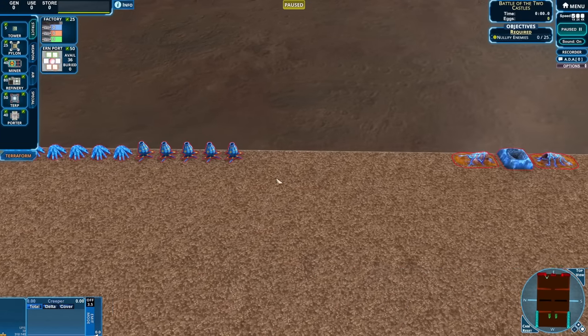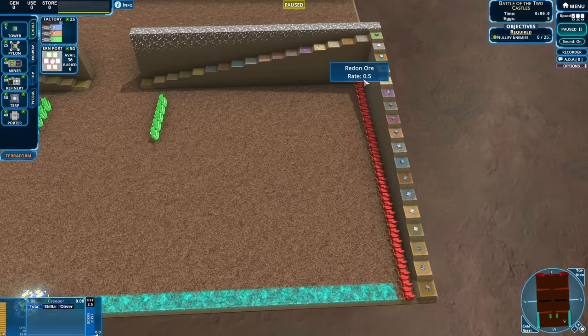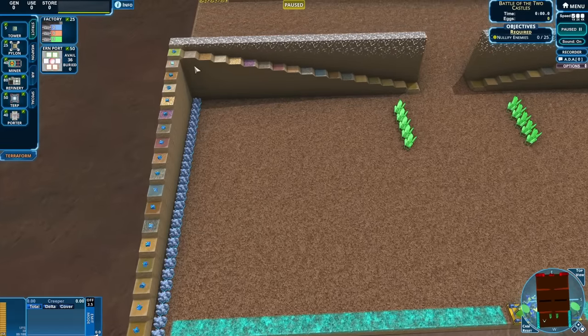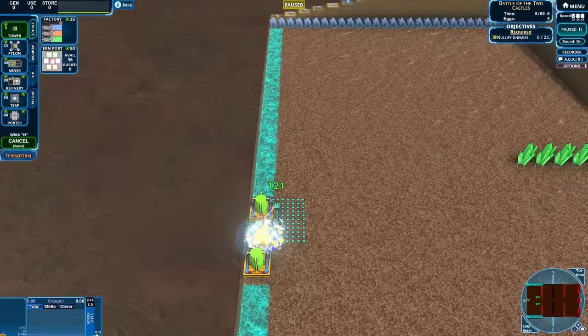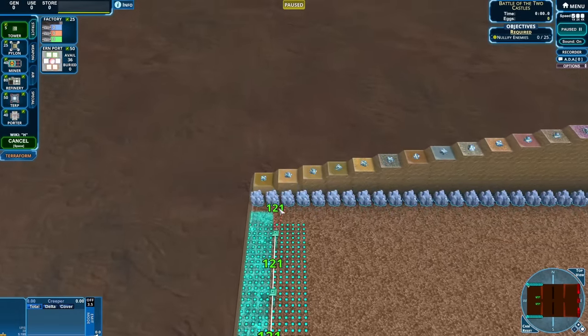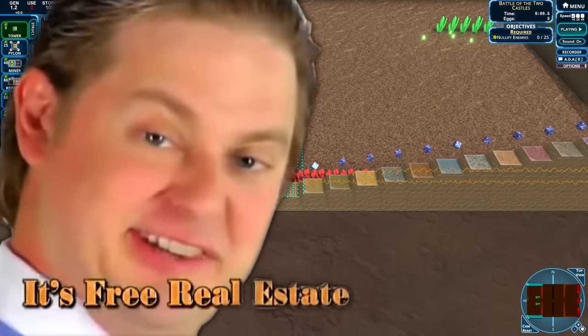Here we have a whole lot of enemies that are going to cause a bit of pain for us. But thankfully, we are also very well equipped. Look at all these resources and all these earn points too. So let's get some towers placed down to begin with, all along the edge here. And then we can start getting this underway. Thankfully, we have a lot of real estate to set up towers.